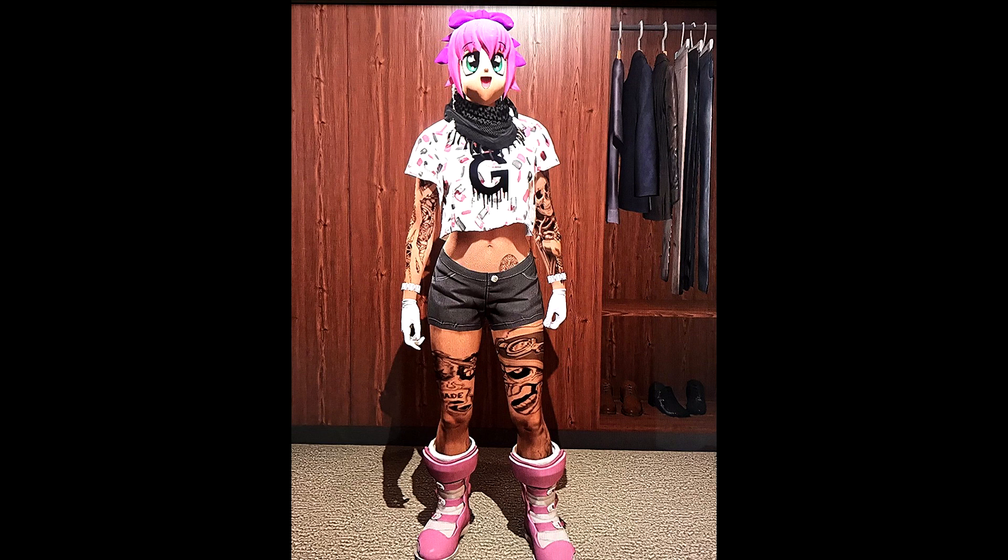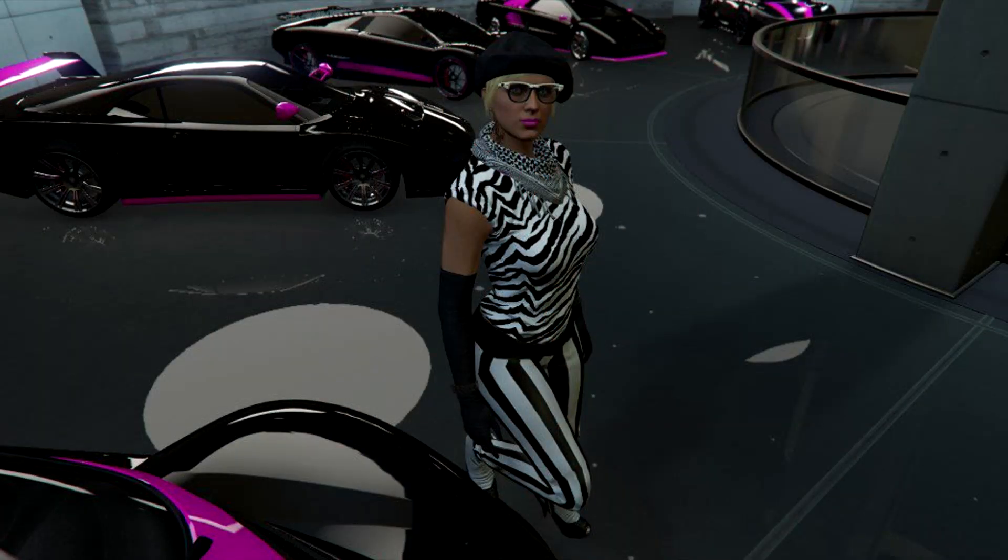Here we have one from Peanut TK — the RNG Bubble Gum. Definitely a creative and out-there style outfit. You got the crazy hat or mask with the shoes. All the colors sort of go together — the blacks, whites, and pinks. If you want an RNG style outfit for a female character, that's definitely one option.